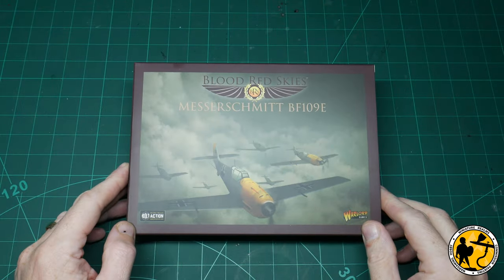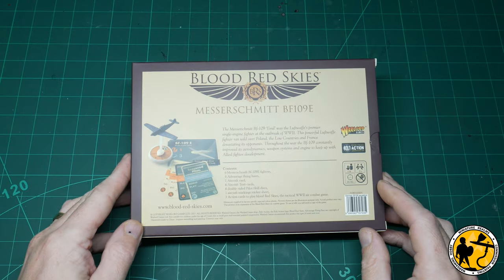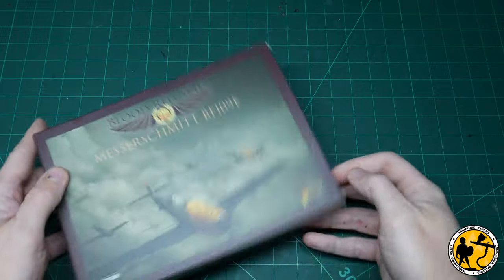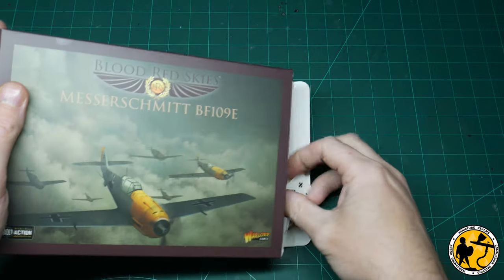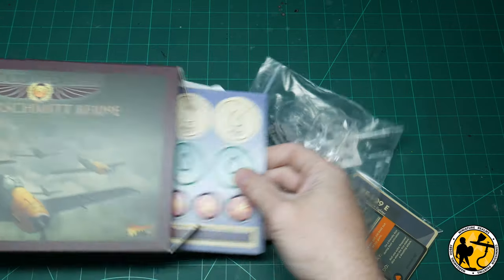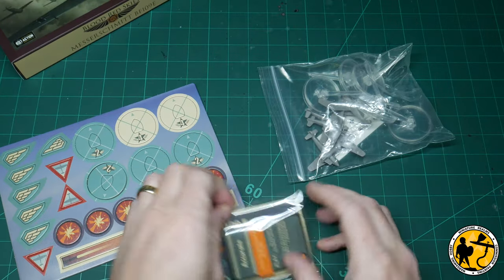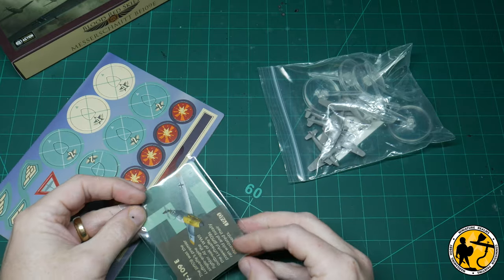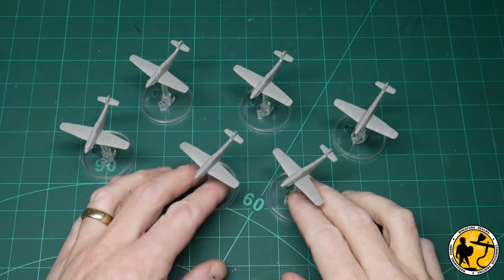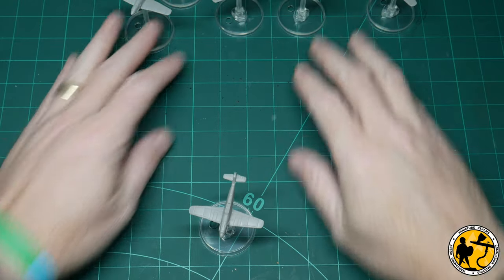Now let's look at the BF-109Es. Like the Spitfires, you get six planes in the box and essentially the same contents: six advantage flying bases, an aircraft card, double-sided pilot skill discs, aircraft marking sticker sheet — again not decals — and three action cards to play during the game. The quality is exactly the same as the Spitfire set; the miniatures' plastic is a different colour, again designed so you can use them straight out of the box. Once painted up, it's going to look pretty cool.